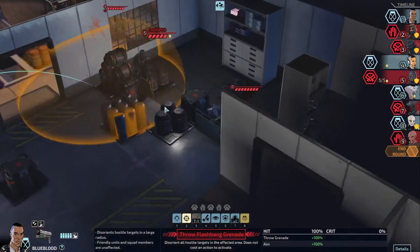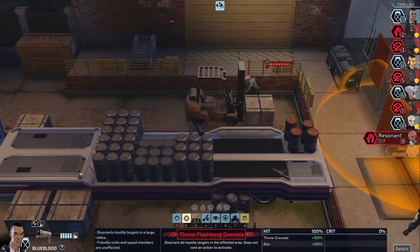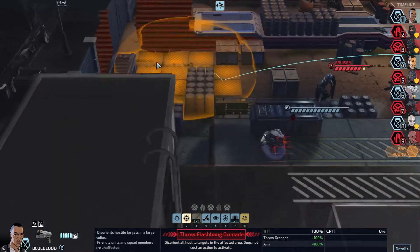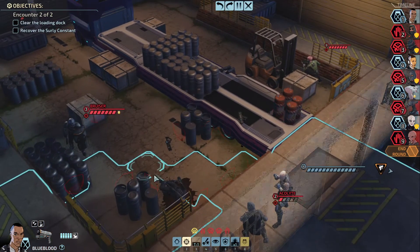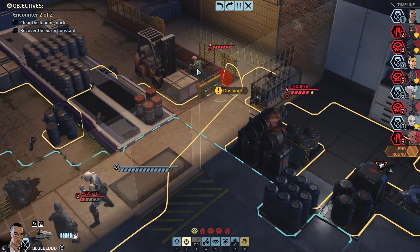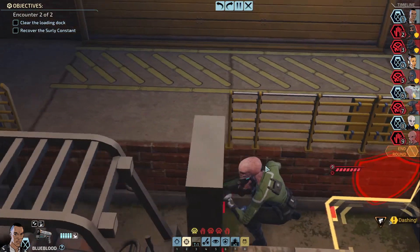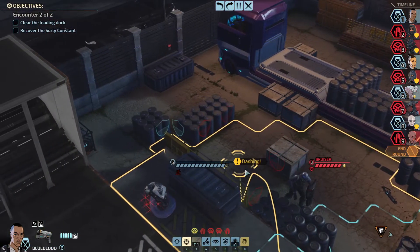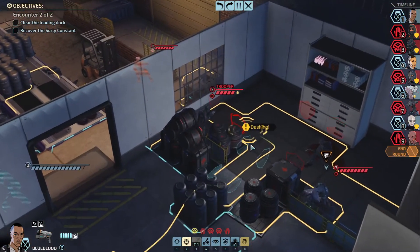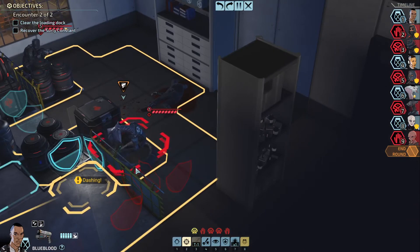We can either flashbang those two, or this psionic dude. Wait — you spotted a target? There's no target. Recover the Surly Constant. Surly Constant must be on number nine. That looked like a special weapon — or not, it looks kind of like a normal weapon actually. Bruiser, do you have it? Who's got the goods? You — number seven! I see.